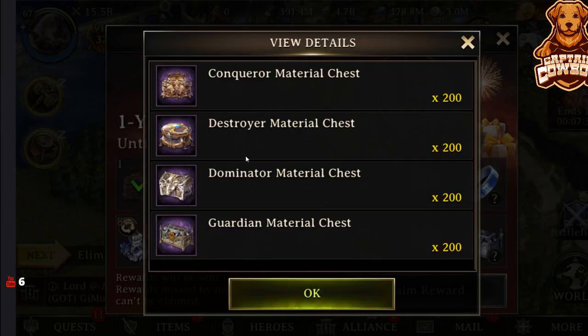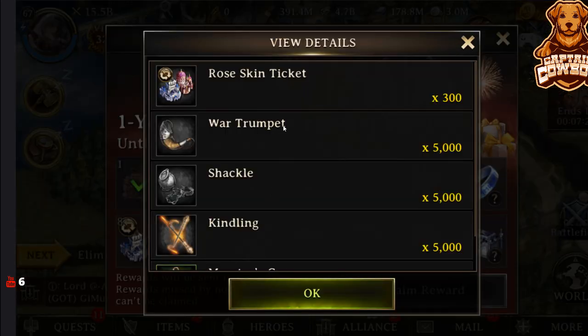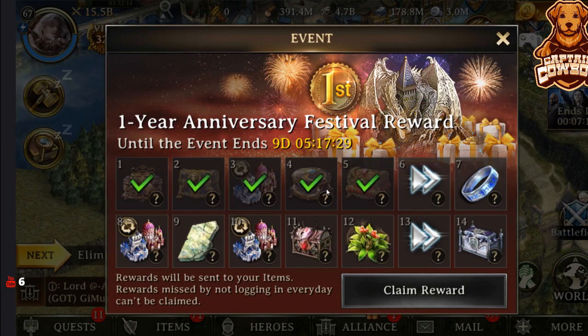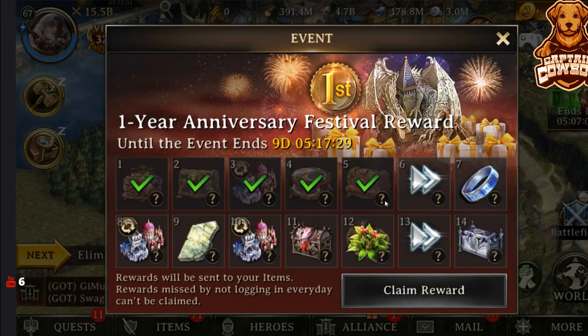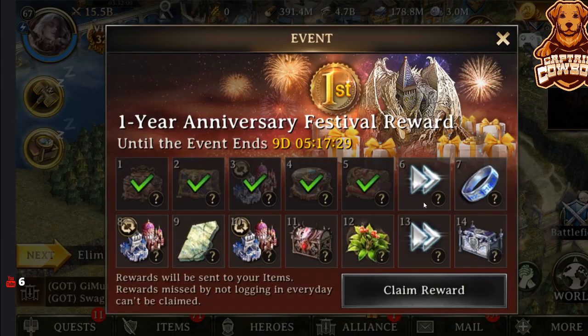So if we click on the question mark, we can see what we're getting every day. Day one, we're getting 200 of the level 30 gear. Day two, we're getting 50 of the level 30 economy gear as well as some speed-ups. Day three, we're getting some materials to craft and construct, as well as some rose-skinned tickets. Now if you do log in every single day, you're going to be able to go ahead and get a free rose-skinned castle. We're getting 200 of the level 30 chests, another 50, and now we're getting 5 million revival herbs.